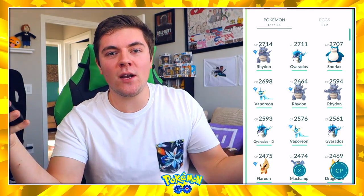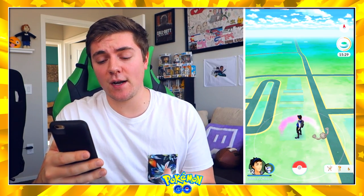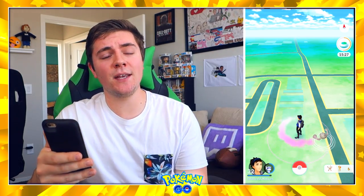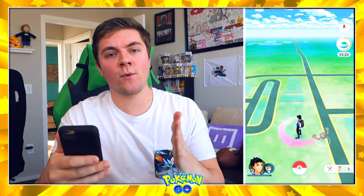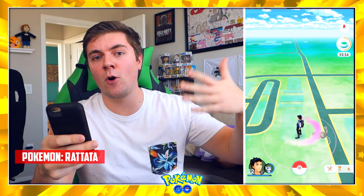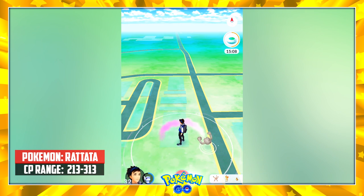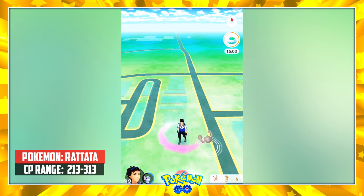We've got half a minute until the next one spawns. I'm leaning towards Pidgey or Rattata. I'm going to go with Rattata. I want a low CP, but just in case I'll go a little higher in case it's a Pokemon that normally has higher CP. So I'm going with a Rattata at 263 CP, which means anything between 213 and 313 is golden.